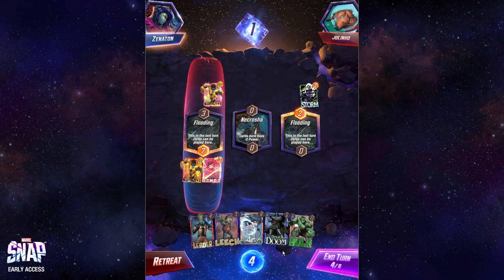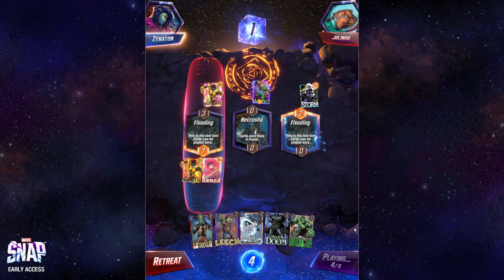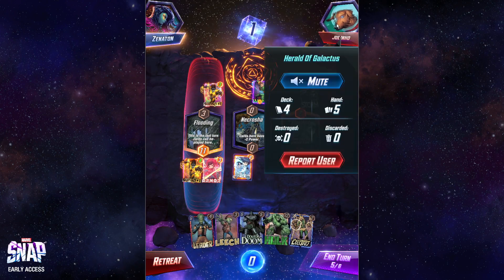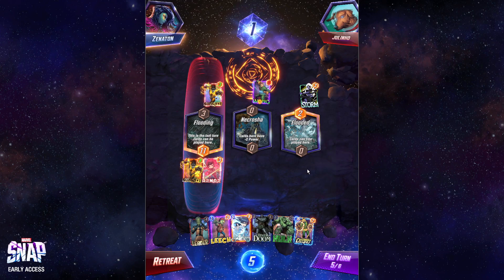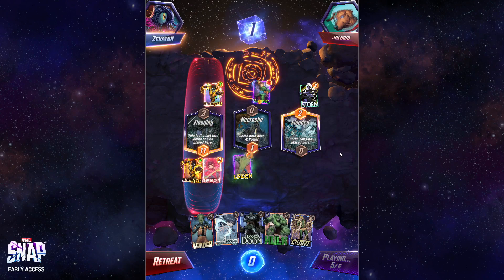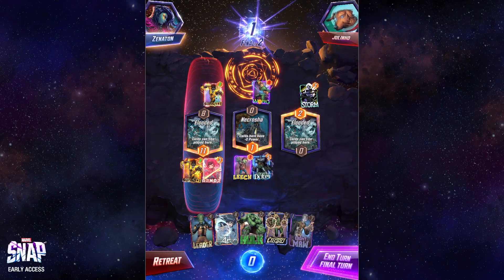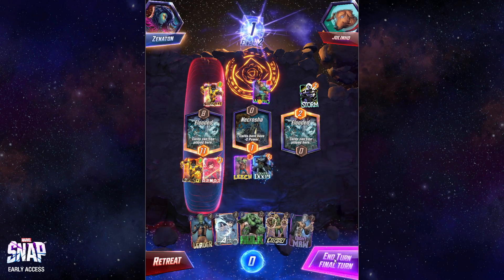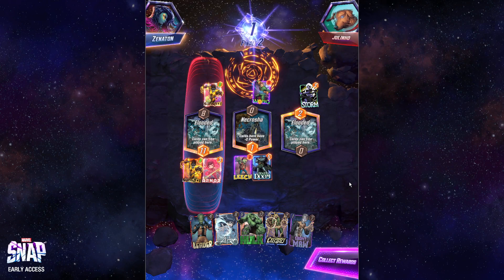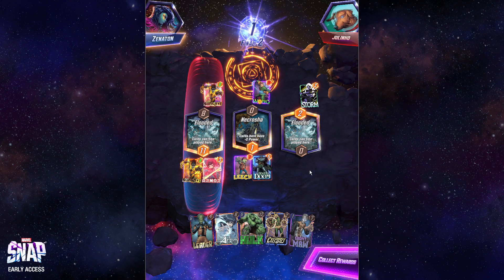I pass again. Arrow Doom is what I'm thinking. They've got some White Tiger stuff going on — now I draw Electro. Thanks, great. I kind of want to Leech right now. Since I haven't snapped, I'm going to play this out. Leech to stop any Arnim Zola White Tiger shenanigans. They played nothing! Were you trying to Wong into a Doom? Let's play Doom. And there's the retreat.